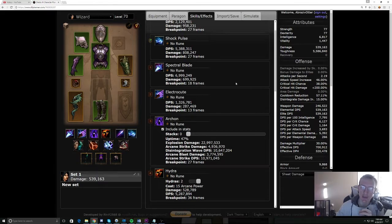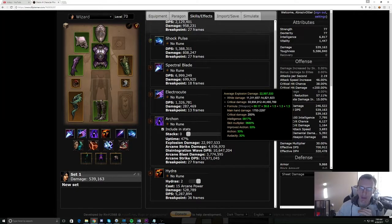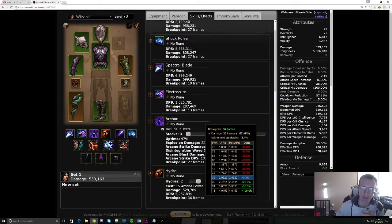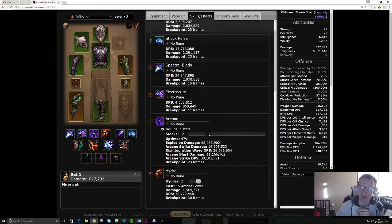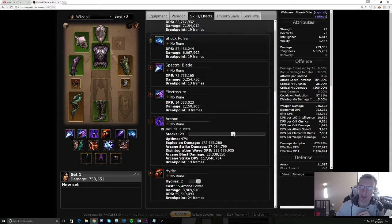In terms of relevant meta though — for hydras, this is something that hydra build CoE wizards are trying to do. They want to get to 4.01. Every archon build can actually hit the 3.05 right here, but they want to hit 4.01. So if we increase our attack speed up to 3.05, we're at 24 frames. And to show this bubble of attack speed, I'm going to go up to 4.01.